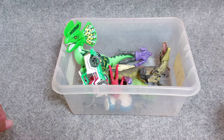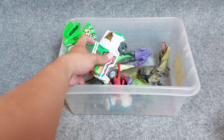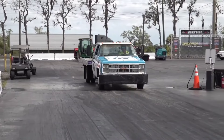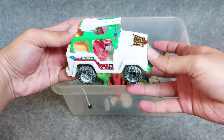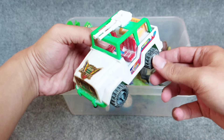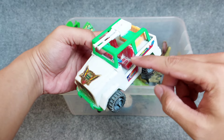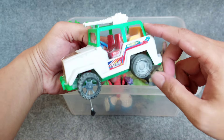Let's play again and review the toys! The first one is a race car — a white race car. It has four colors: white, green, red, and yellow. It has four wheels and there is a gun at the top. This is so awesome!